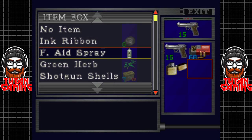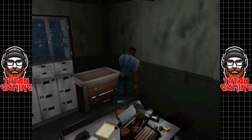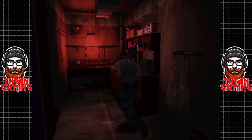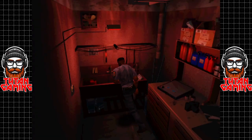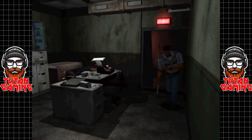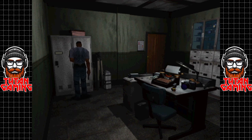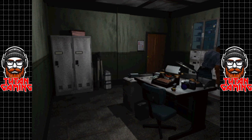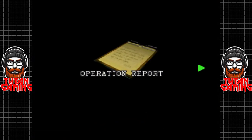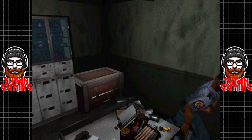We are back in the land of the living, kind of. We're gonna want to hold onto that lighter for sure. You can actually develop film here — you can get the hidden film from Wesker's desk, and I'm guessing the operation report is still there, but we already know the operation report. Funnily enough, you don't actually have to develop it, which is kind of curious.